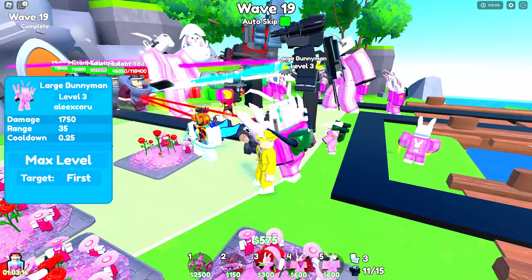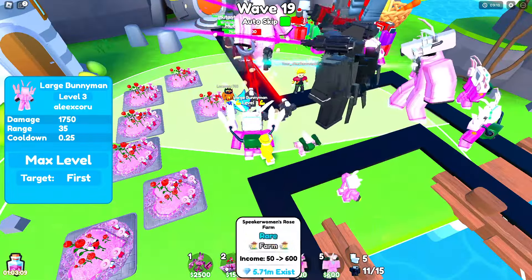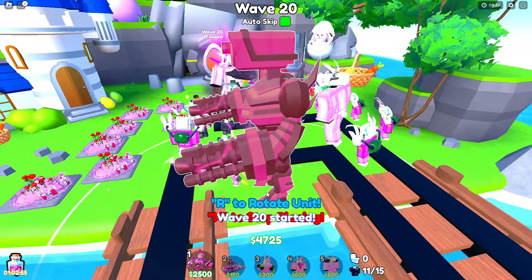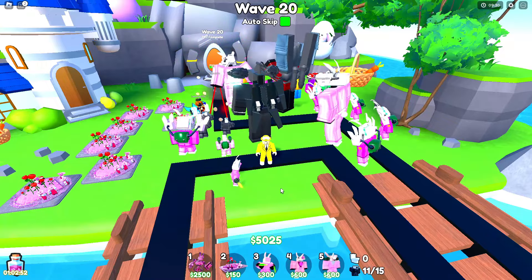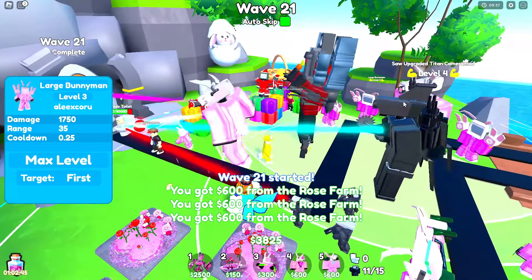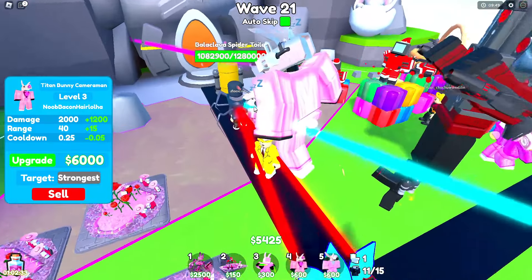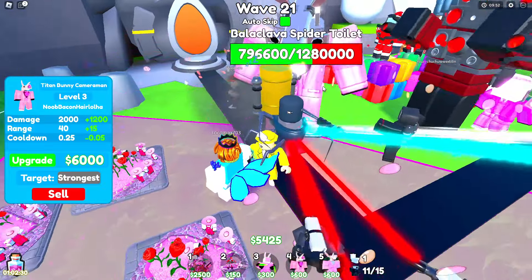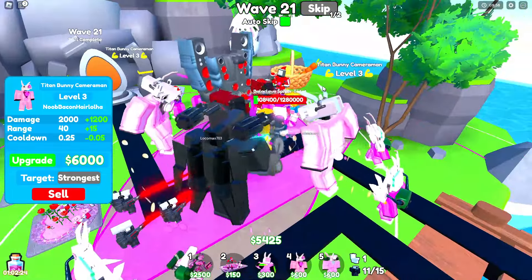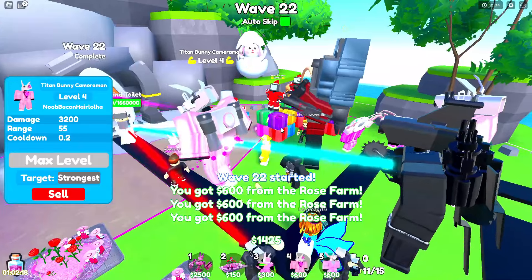This dude has a Large Bunny Man — it must be one of those basic legendary units, because that is not one of the units I have in today's game. I only got the top best ones. $4,200 — we're going to upgrade the Titan Bunny Cameraman to level 3. Now I need $6,000 for the next level — that's a lot. We have the Balaclava Spider Toilet, what is that? Why does he have a ski mask on? This Balaclava Spider Toilet looks like a demon. Max level 4 for the Titan Bunny Cameraman has just been accomplished.